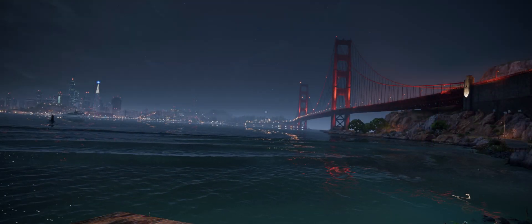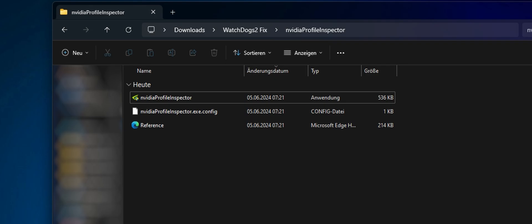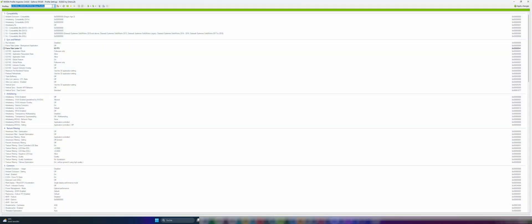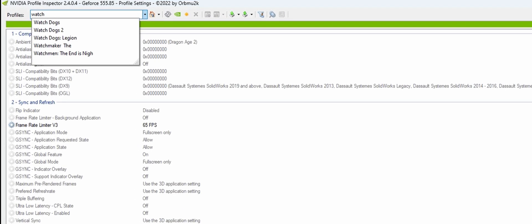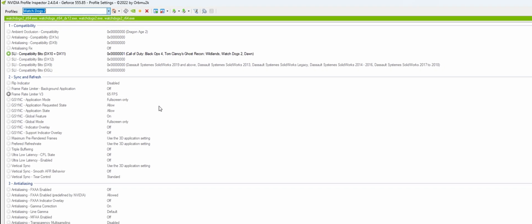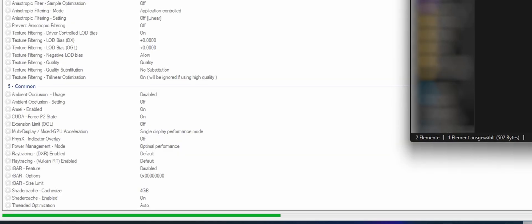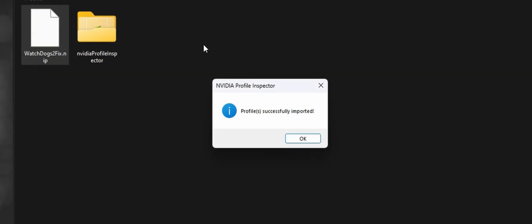Great! Now we have created the needed NIP file. Let's get back to the unzipped files. Now open the NVIDIA Profile Inspector application. Search for watchdogs2 in the search bar at the top left and select it. Open the folder where you saved the NIP file and drag it into the profile inspector — it doesn't matter where. You can see from the green bar at the bottom and the notification that it worked.